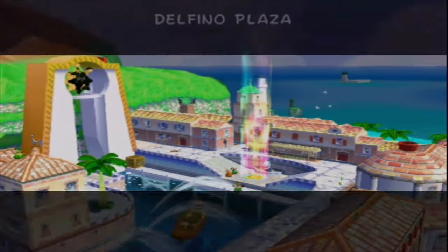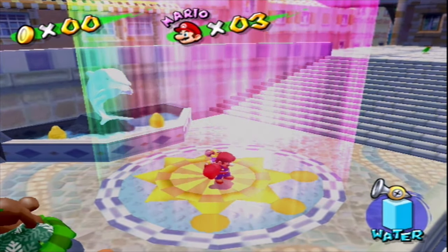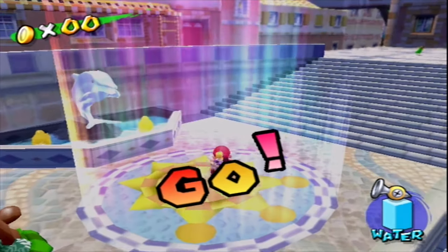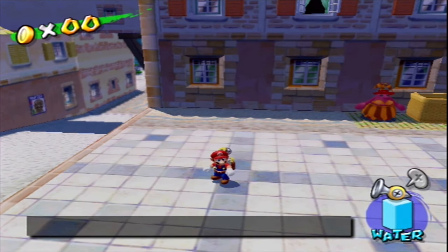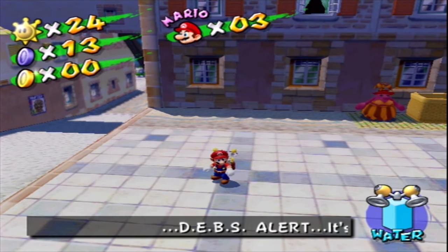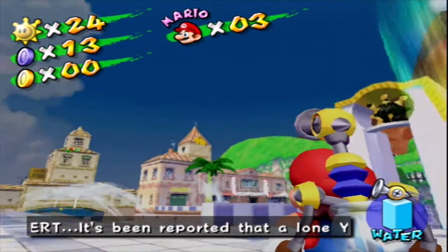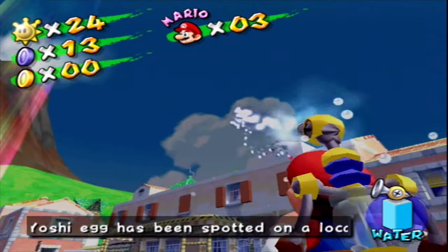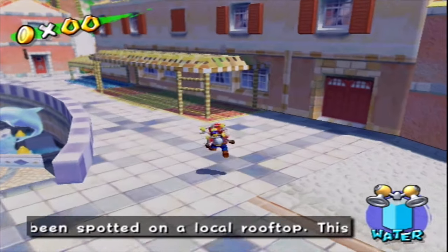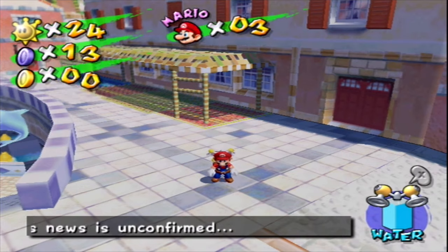I'm going to stop the video here because we just did like five shines — well, four shines in that amount of time, so it's not too bad. How many shines we got now? 24, so we did four. Four in a video at this point, not too bad. In the next video we are going to go ahead and probably go to Sirena Beach. There are two beaches — I think this one's Sirena Beach and that one's something else. But I said I was gonna go to this beach, and I'm gonna do that. See you guys later and I'll see you next time.